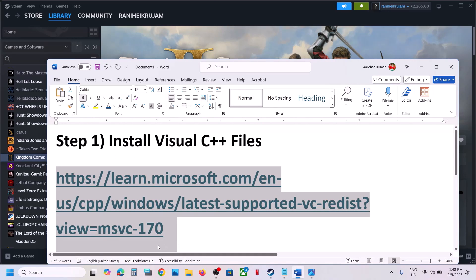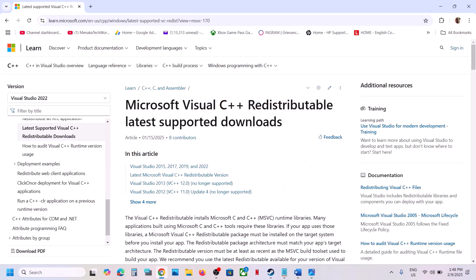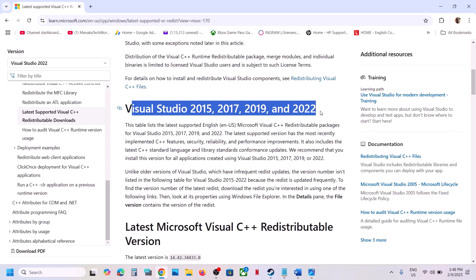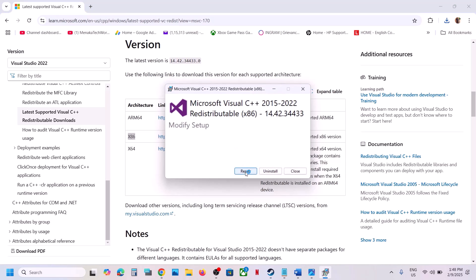The first step is to install the Visual C++ file. Copy this link — the link is provided in the video description — and open it in a browser. It will take you to the Microsoft website. Scroll down and you can see Visual Studio 2015, 17, 19, and 22. Download the x86 version, click on it, and run the exe file.